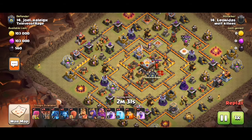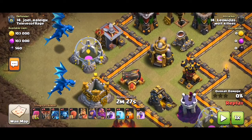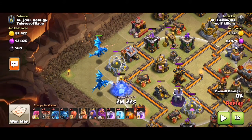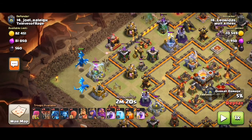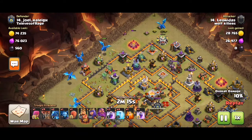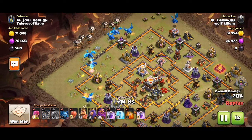That's our TH11 E-Drag attack. I'll start off with a chain — a safe chain. Just look at all this bar you've got there. So much effort is gone already.